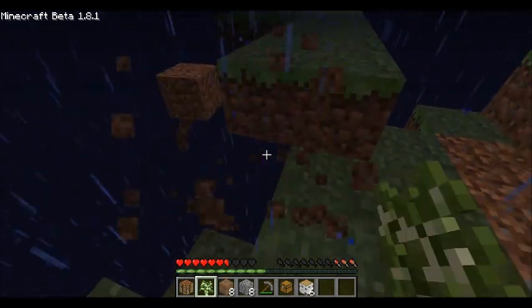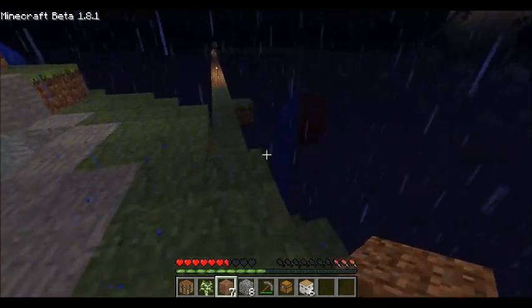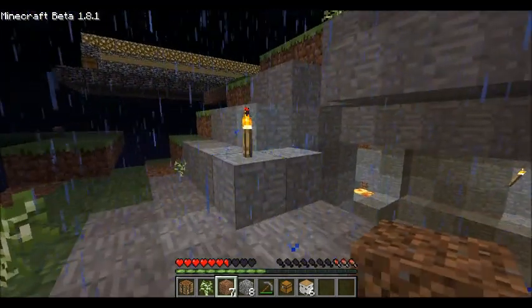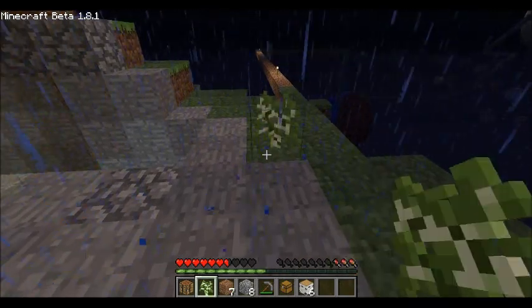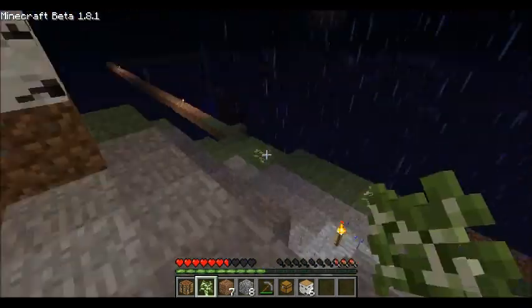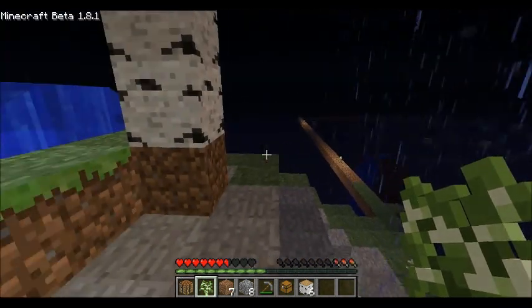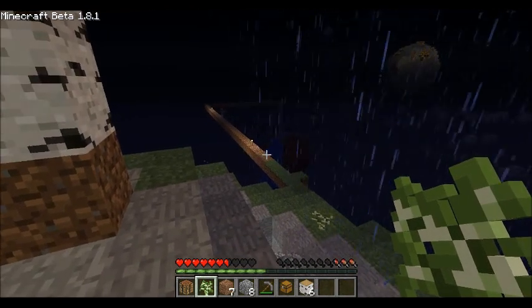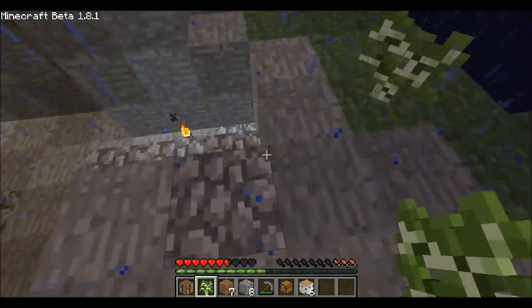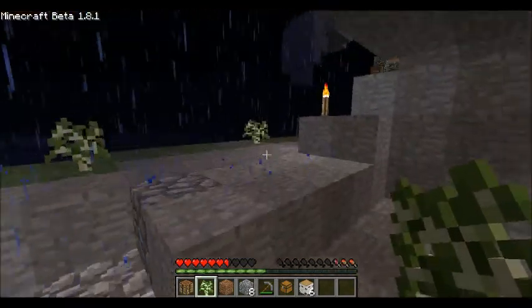This thing has a lot of lava in it, so we're going to have to be very careful. It's got fire all over. I don't know if it really has anything valuable in it either. I shall find out. Well, it doesn't seem to have much except for sandstone. That seems to be about all.